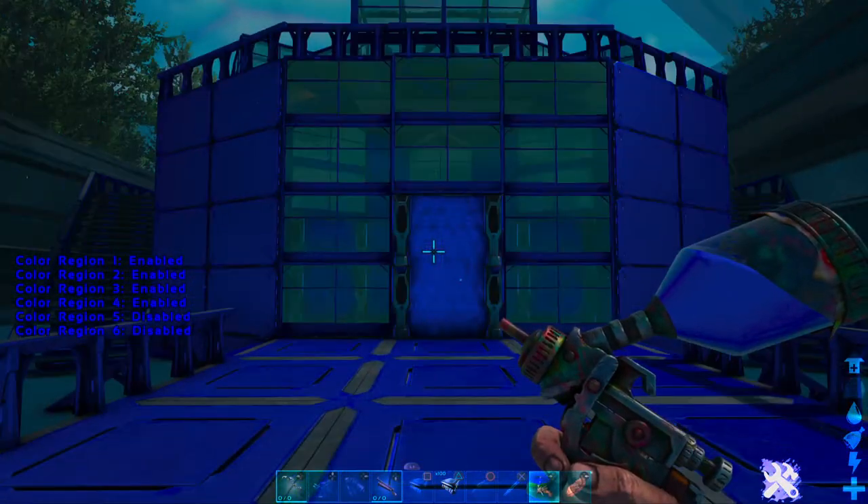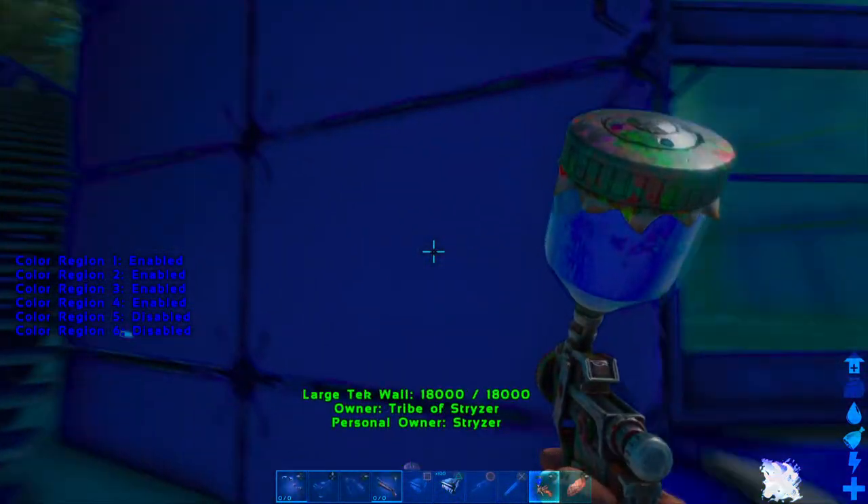I have no idea how to do the last two regions, so if you know, post it in the comments below because I'd like to know too. Then basically you just go up to the wall and use the shoot button to paint whatever you want.